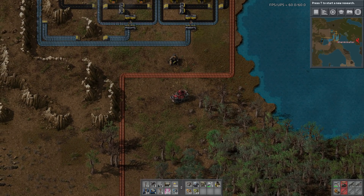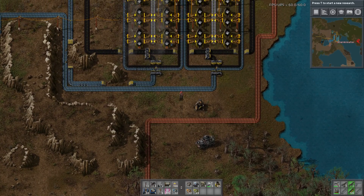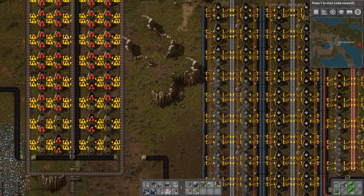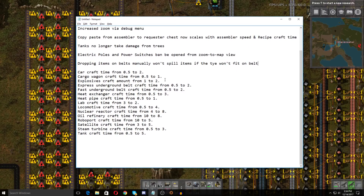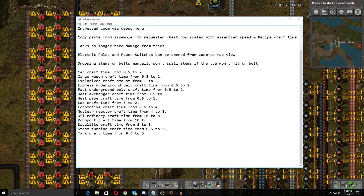Lastly, I'm cramming a bunch of craft time changes together as one tip, because otherwise it would be like 20 separate ones. There are lots of changes to craft times in the game that weren't specifically mentioned in the changelog. Looking at my notes: the craft time for car has been increased from 0.5 seconds to 2; cargo wagon from 0.5 seconds to 1; explosives from 1 to 2.